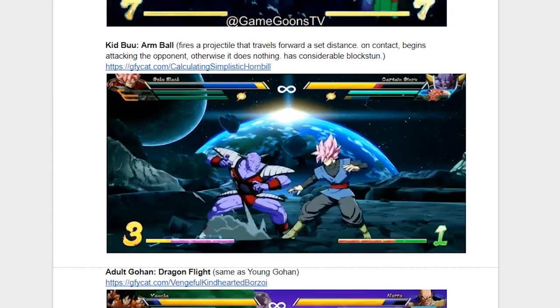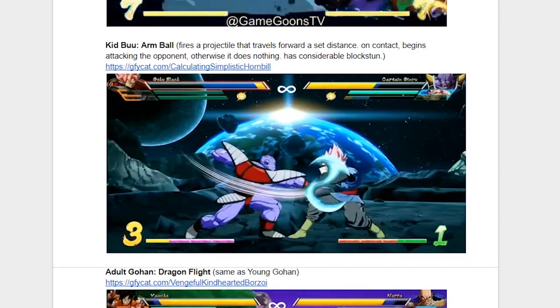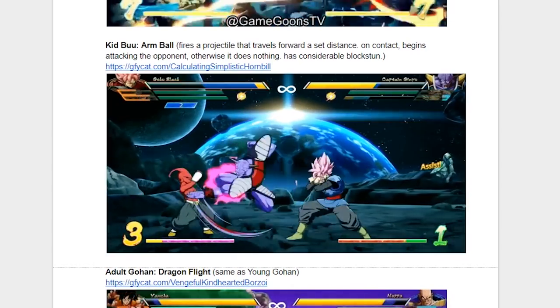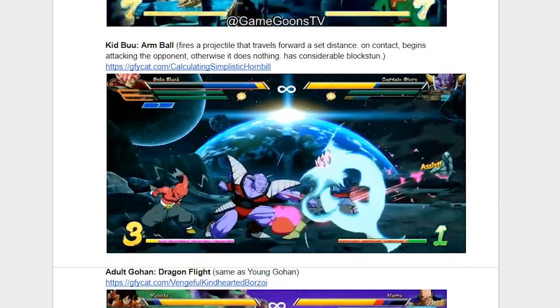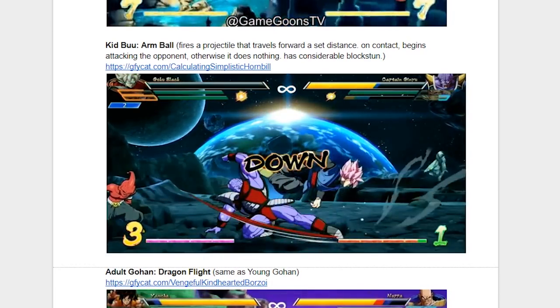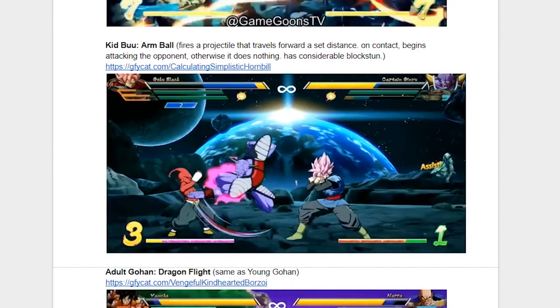Back to back with these crazy good assists, we have Kid Buu and his Arm Ball. If you've been in any subreddit or Discord server that's Dragon Ball FighterZ-themed, you've seen people go crazy about this move, and for good reason. Look at how many hits and how long it holds you in one place for — this is a combo maker's dream right here. I said get ready for Gotenks, but I'm changing that to get ready for Kid Buu. This guy's gonna be everywhere.